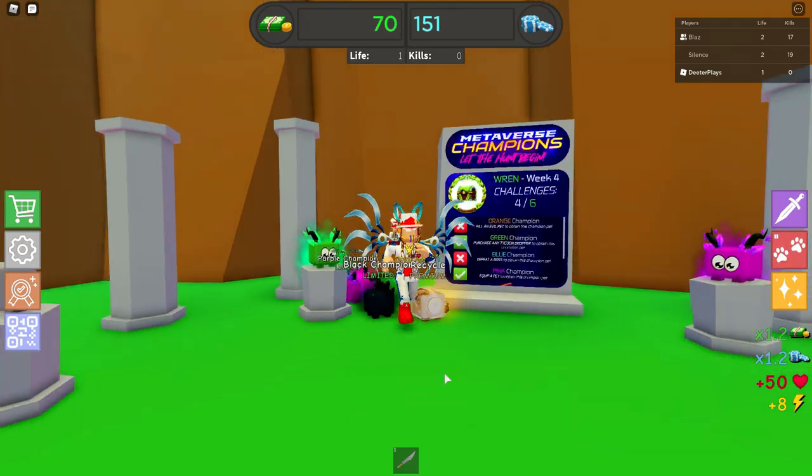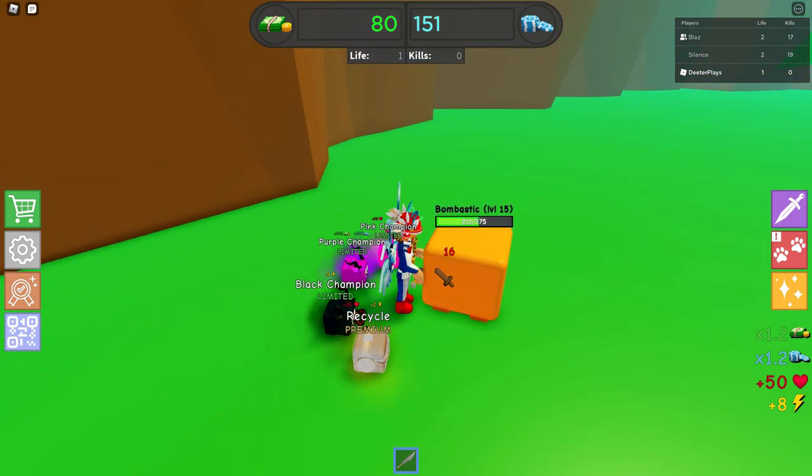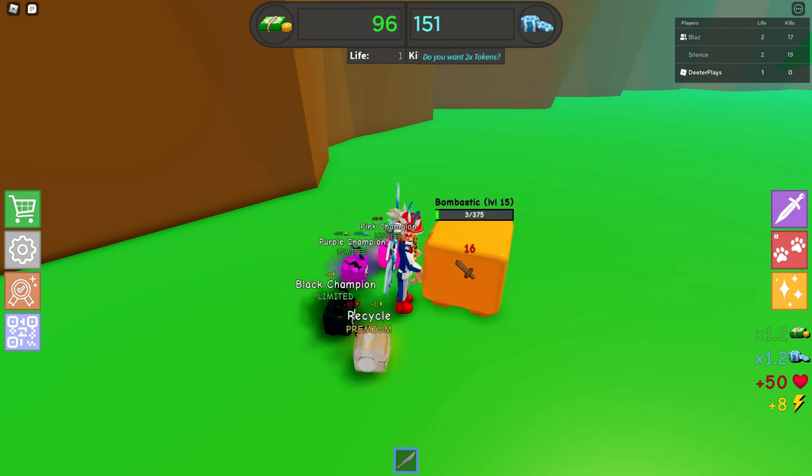Now we're going to look at our list — it looks like we've got a lot of the things done. Next thing we do though, we have to defeat one of these evil pets. All of these evil pets are hanging out around the map, so just go up to any one of those and defeat it.